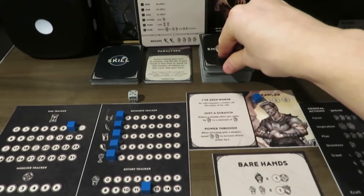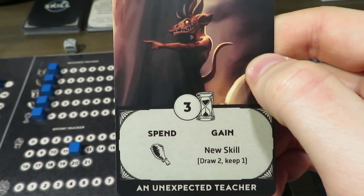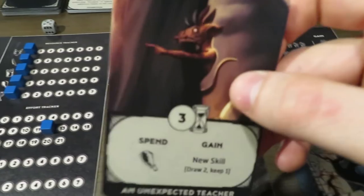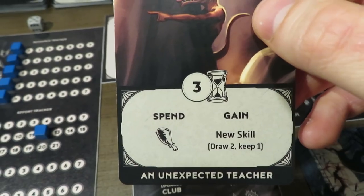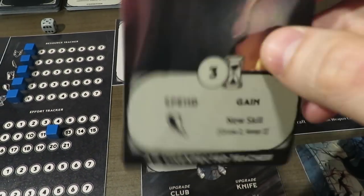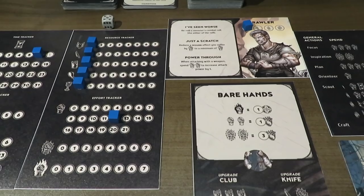We get to draw two when we go on an encounter, so you pick between the two. This one is 'unexpected teacher' — noticing they have hourglasses on them, so if we choose to do this encounter, our time tracker drops depending on which one we choose. In this case, this one's not really that great for me because I don't have any food, so I can't do either of these. Things change a little bit — I'll explain that right now.